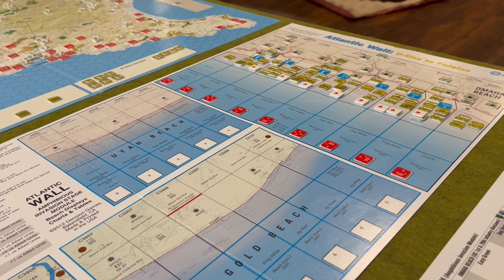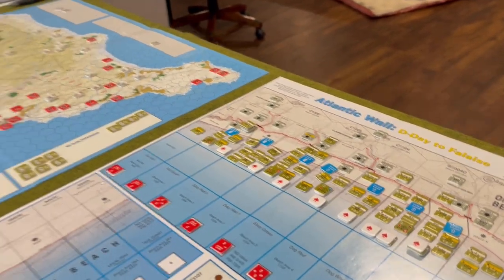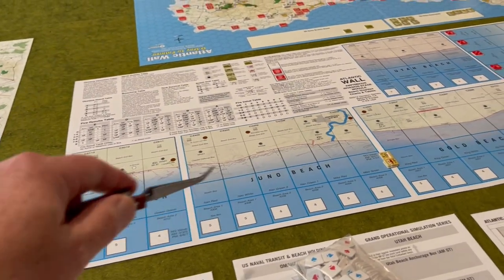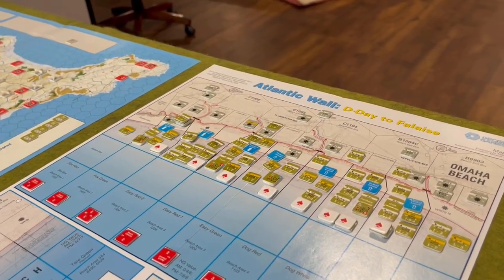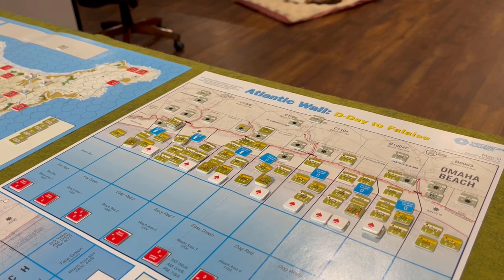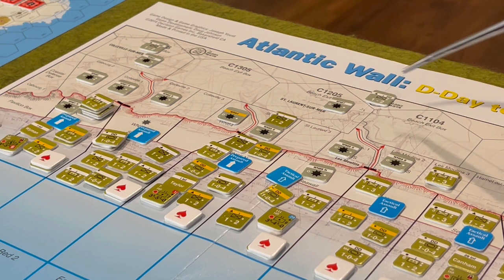Once units have landed on the beach, you then have the Germans conduct their fire. The German units are composed of resistance nests and a couple of generic infantry companies and 88 batteries. And if we look here at Omaha Beach - by the way, you can see by the end of the module all of the beaches have been cleared except for Omaha, which is kind of a bit of a mess for the Americans right now, which is reasonably historical. So the German defensive units - there are still plenty of them here on Omaha - are these resistance nests and infantry companies.